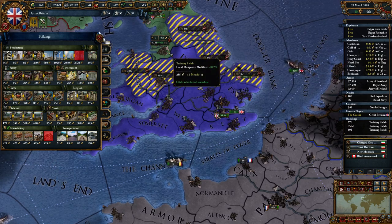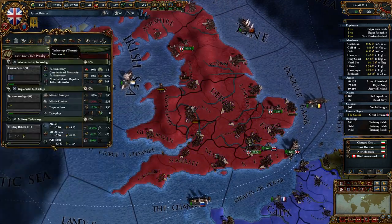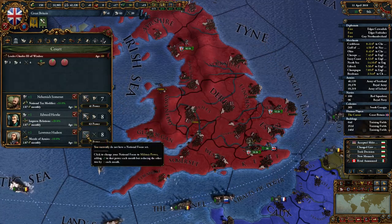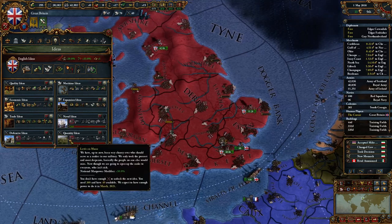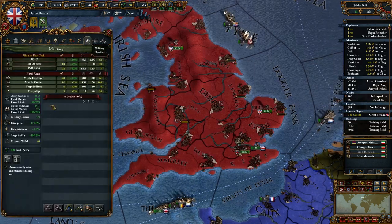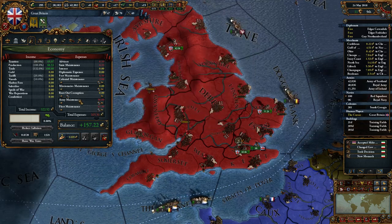Every province is going to give us so much manpower that it's just amazing. With the quality ideas, that's one of the first things we need to boost. I'm actually going to boost military income just so I can get some of these guys up because they cost 380. The national manpower modifier is going to make our manpower per month even faster. Also - turn off the fucking fort. Didn't increase my income by that much.